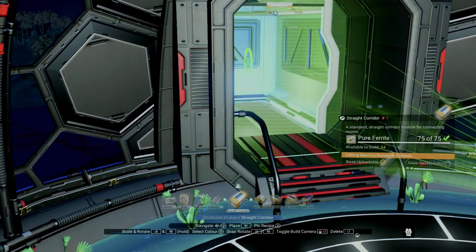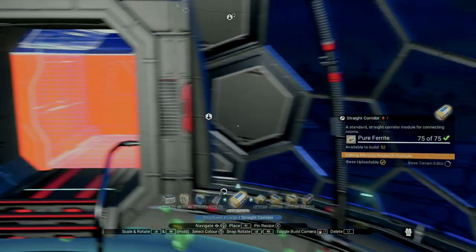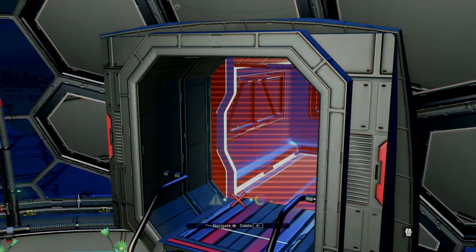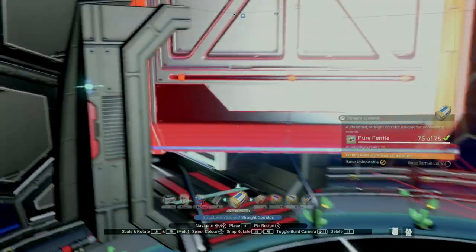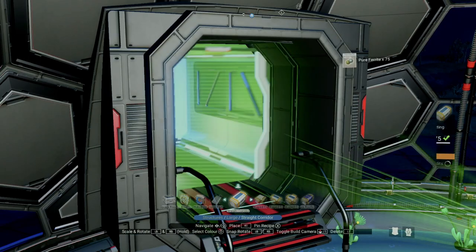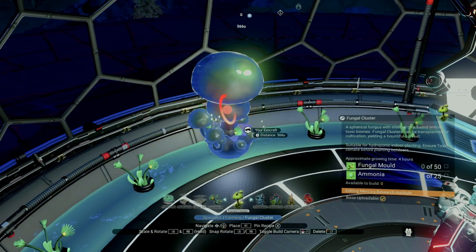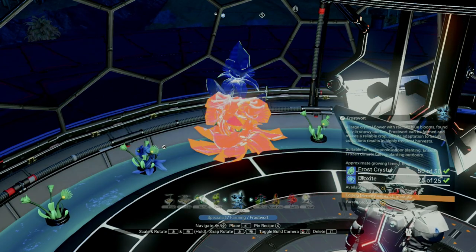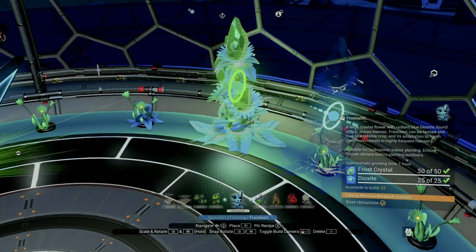I'll keep repeating this process until I have all three of my ingredients planted. One important thing to keep in mind: all of this should be done in one go. I've tried coming back to the dome after a period of collecting resources, hoping to add on, and it just doesn't work — for whatever reason it needs to be done all at once. So make sure you have everything you need once you decide to start. Once you're done, all you really need to do is wait the four hours it takes for the fesium and gamma weed to mature.